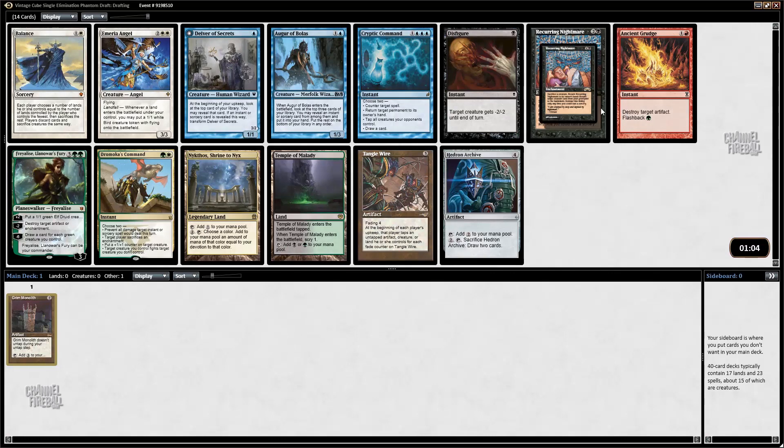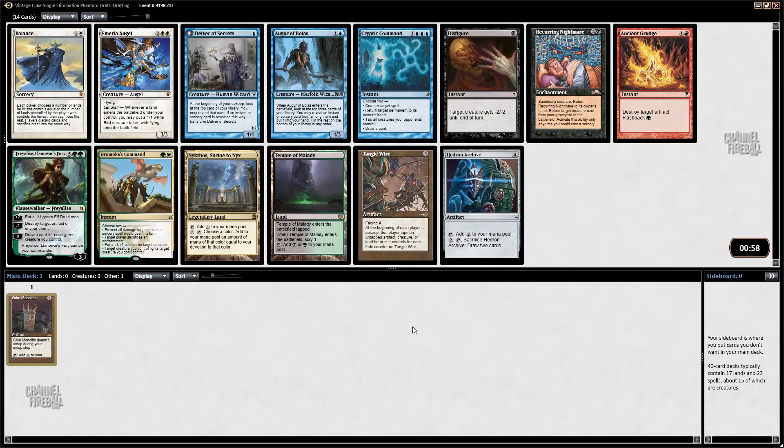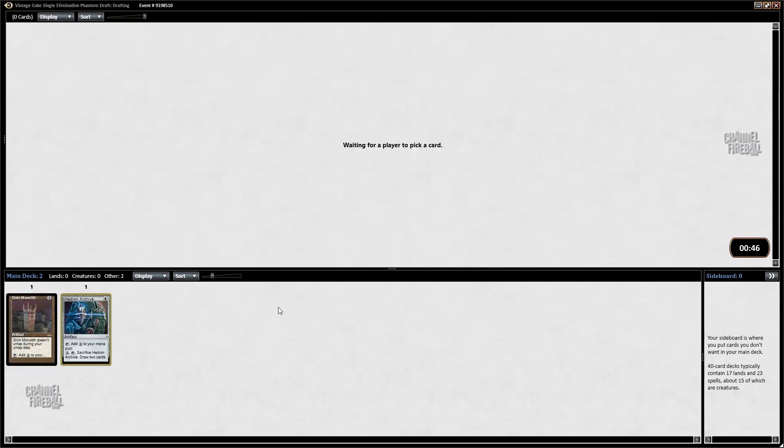Had I taken Griselbrand first, I think I would have taken Recurring Nightmare now, but given that I took Grim Monolith, I might just take Worn Powerstone. I think Worn Powerstone is a solid card. There's also Cryptic Command, but that's got a lot of blue in the casting cost, which I've been not that impressed with. Ancient Grudge is good, but I'd rather just take the artifact. Let's see if I can draft a good big mana deck.